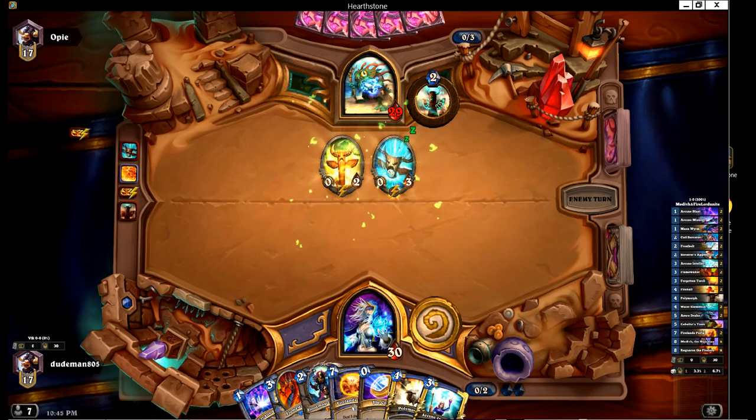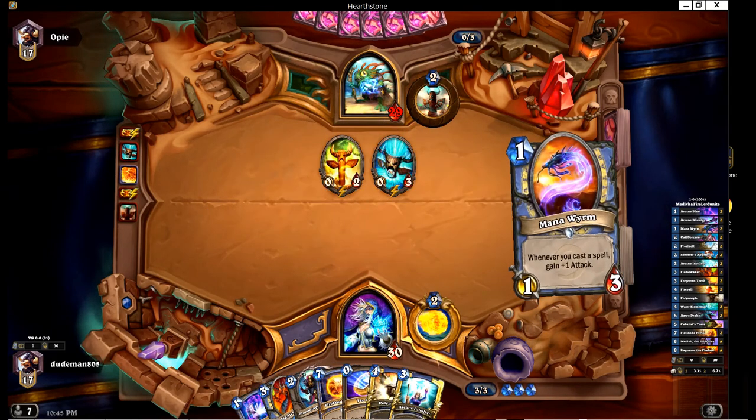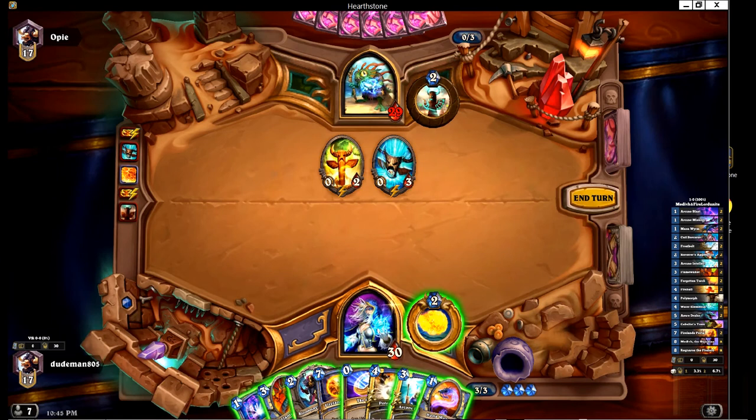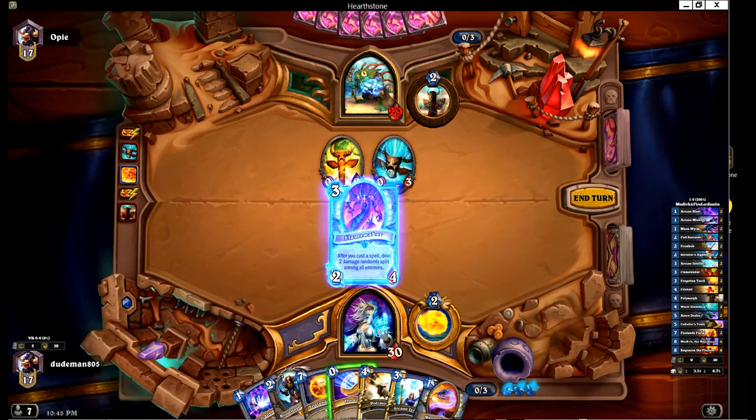What the card is about is the staff — a one-three durability weapon. That's where the beauty comes in. If they don't clear Medivh, they still have a seven-seven to deal with, which can do a lot of damage. It's a great new card; I think Blizzard did a great job making it. Let's go ahead and get this game going.